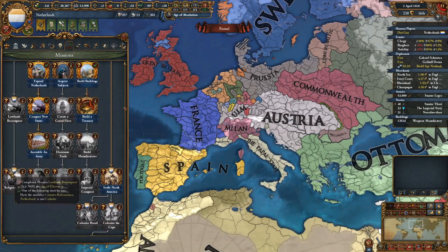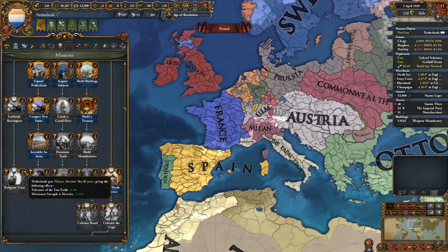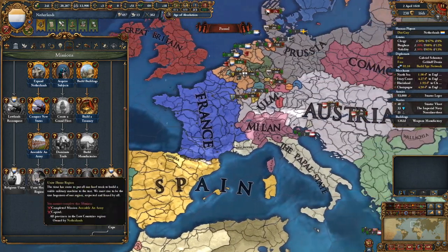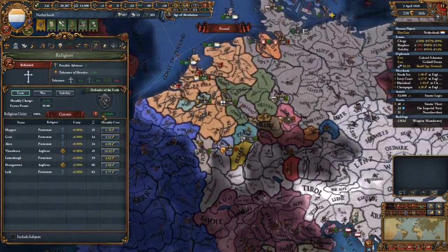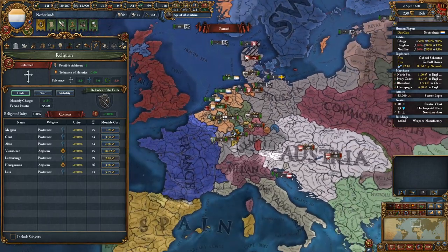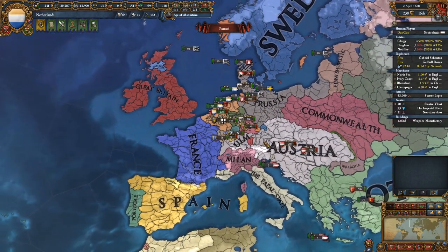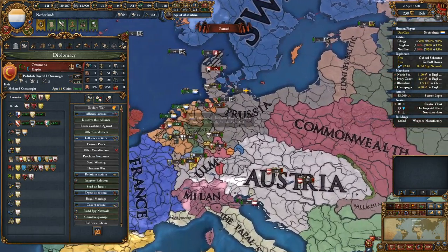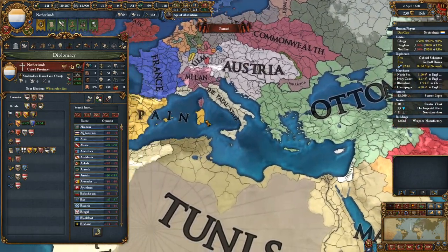Right, because of Brabant — yes. They need that last province to get that 10% morale, which puts them up even higher. This one's really strong. They only need three provinces from France and one province from there — get 100 admin, 250 ducats, and then they can just get this. Boom, bada bing, bada boom. Tolerance of true faith — it's really not needed honestly, they can just convert stuff. Build that, go to Ottomans, get that 5% off admin and whatever. Good on them.